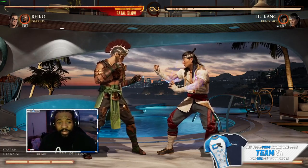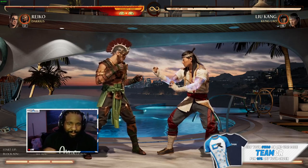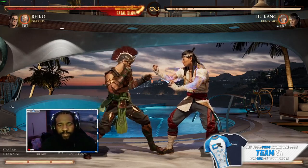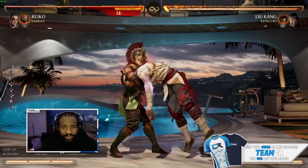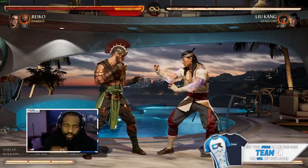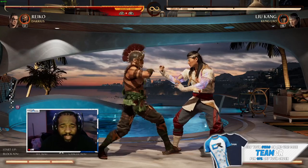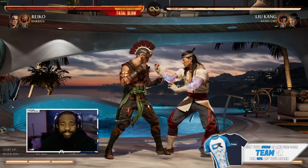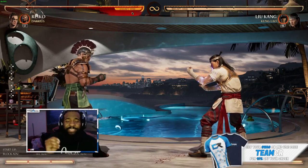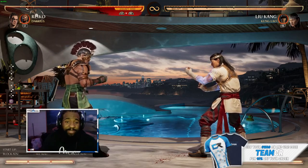The good thing about Darius combined with Reiko is that you can use the cameo to combo off his command grab, which is crazy. Not a lot of games allow you to call an assist and combo off a command grab like that. So you gotta call Darius at the right moment — if you call him too early or too late he's not gonna get it. The trick is you have to keep your opponent on the same side. When it comes to Reiko's command grabs they'll fall to the other side, so to make them stay on the same side you have to hold back.